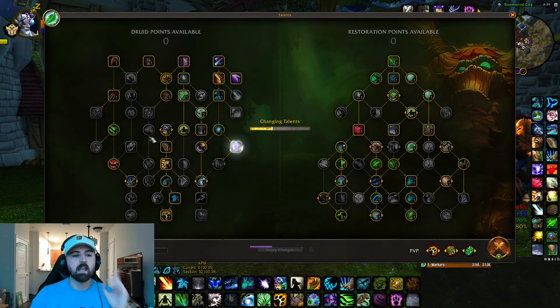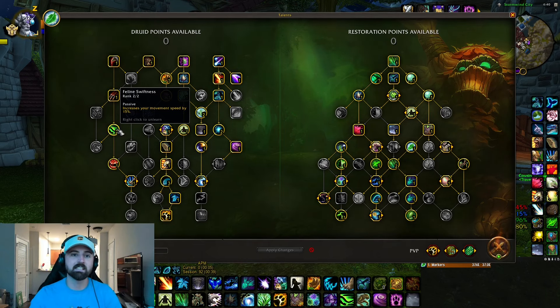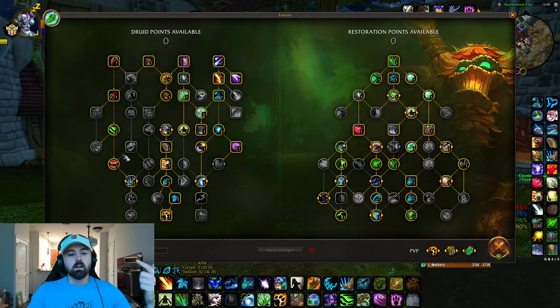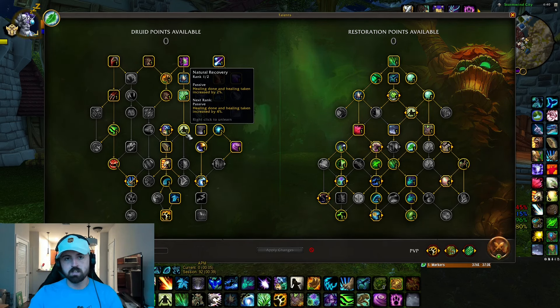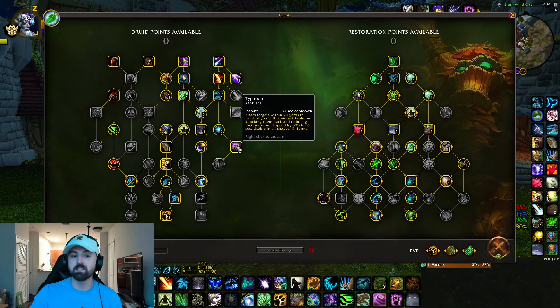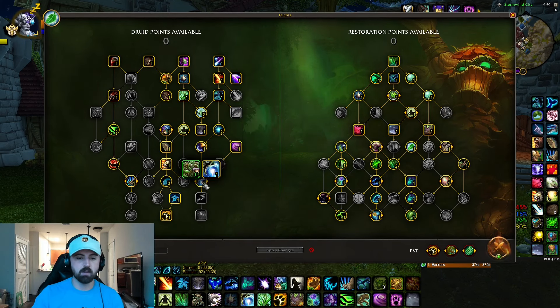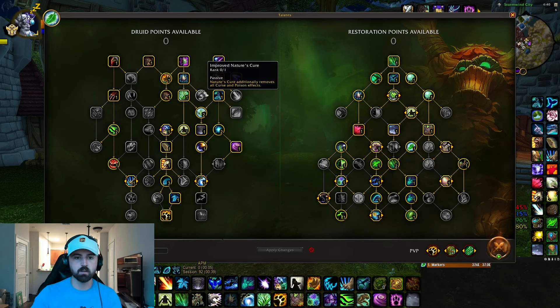The reason I have these feral talents is because rake stun is a lot more impactful in twos, and having movement speed is really impactful as well, especially when you're trying to kite and create space to execute. Also make sure you have the boomkin talents. I am down one point in natural recovery - 2% healing - I don't think it'll make or break the game, so I took a point out to go into typhoon. I also do not have nature's cure, but you can swap out vortex, typhoon, or natural recovery to put it in.